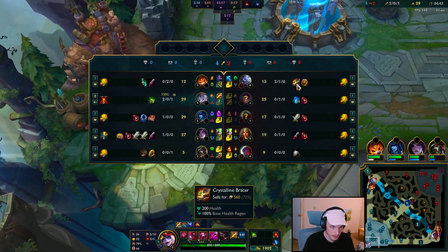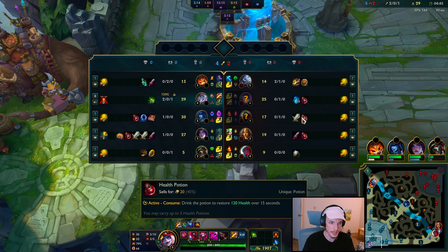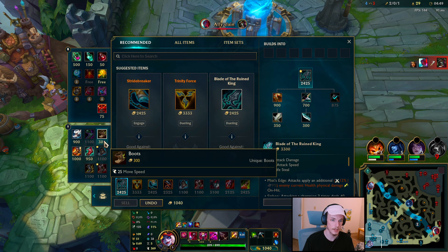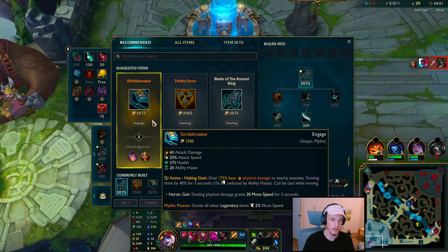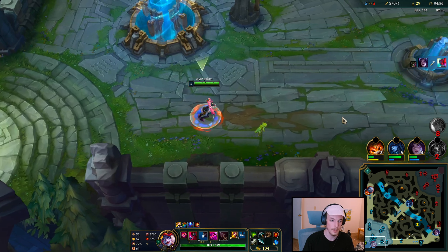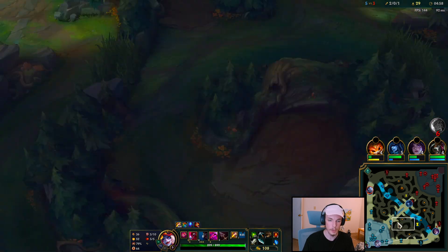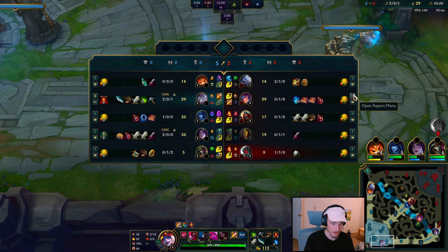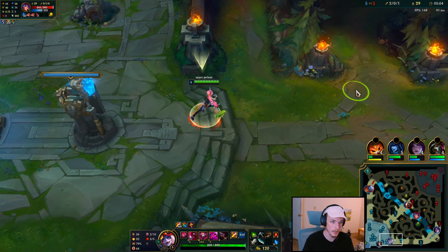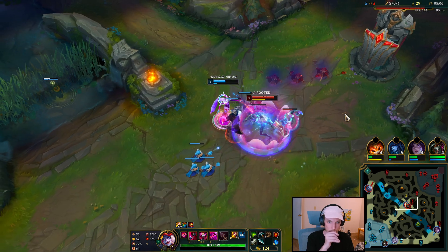Now what do I want to buy here? They all deal a good amount of damage but I'm still going to go Bork — I want more movement speed. We full cleared, we fought, we won the fights, so we get more items than the enemy. That'll make us clear faster, and any time we fight the enemy afterwards we're going to be a lot stronger.